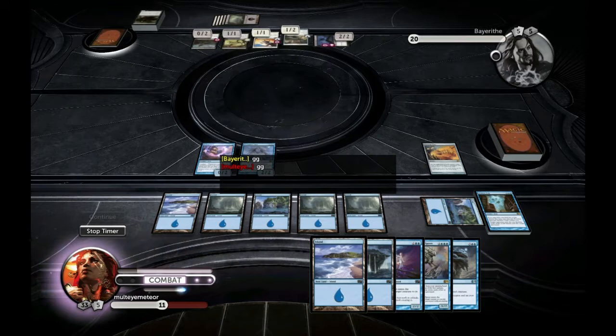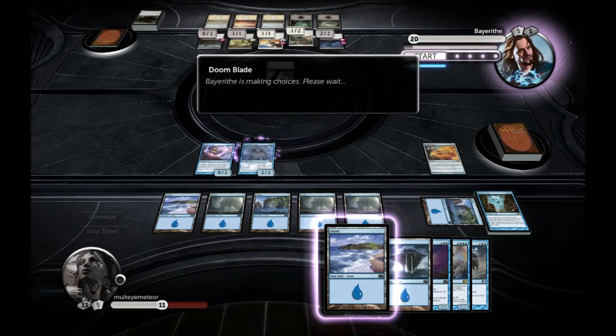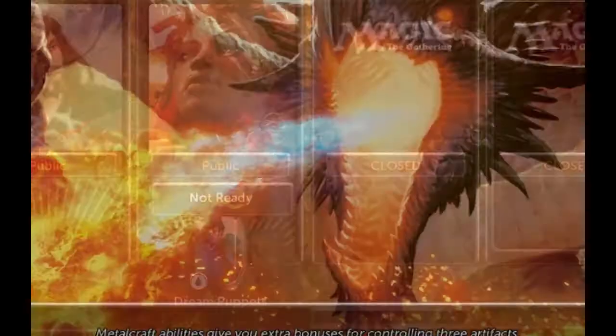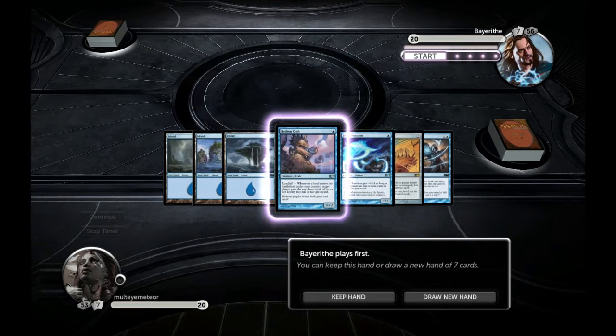The Hedron Crab makes drawing islands no problem at all. He Doom Blades my Dreamborn Muse, but it's too late — her effect already went off. GG. That's game one.